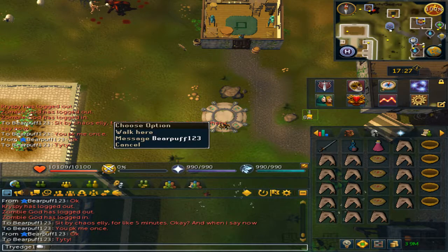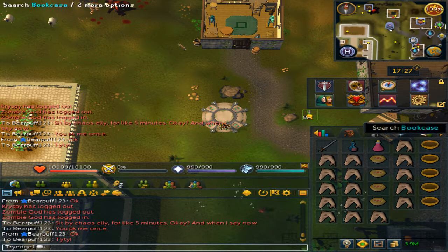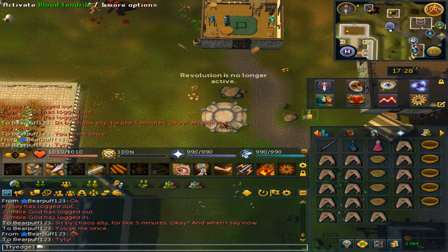Welcome to my Chaos Elemental Guide. First off, you want to be in Legacy Mode. To do so, open up the main action bar, right-click the cog, and select Legacy Mode.